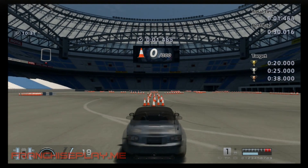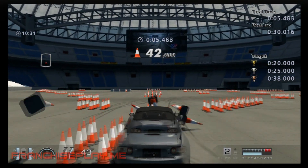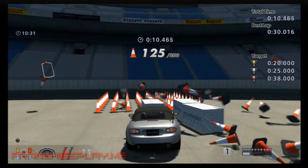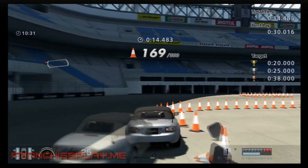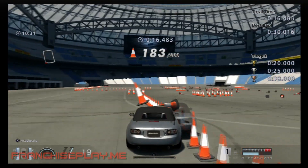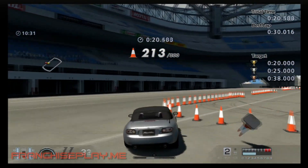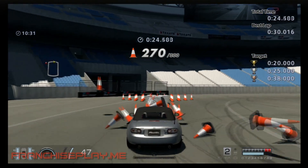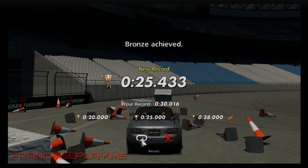Here's another run — I'm already out ahead of the ghost. It seemed to me that going on this straight line is the path to take initially, and then you kind of bang into this box, which knocks down a whole group of cones. Then you take it down this last straightaway and you're racing the clock at that point. I got almost a silver there at 25.433 seconds.